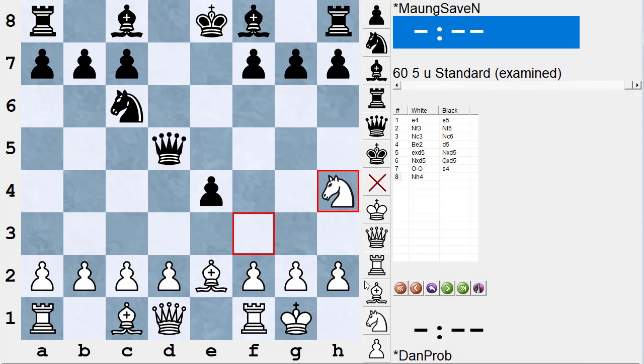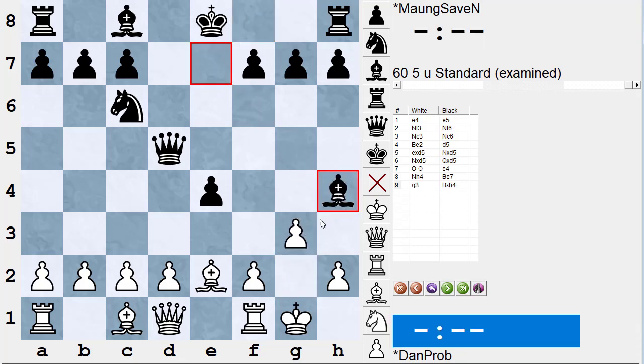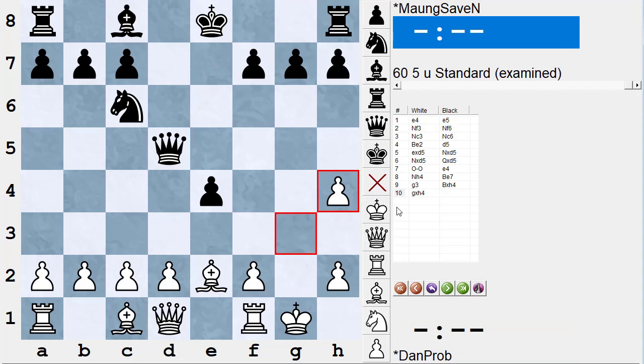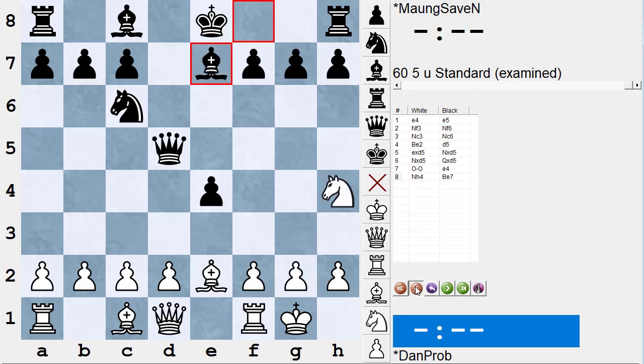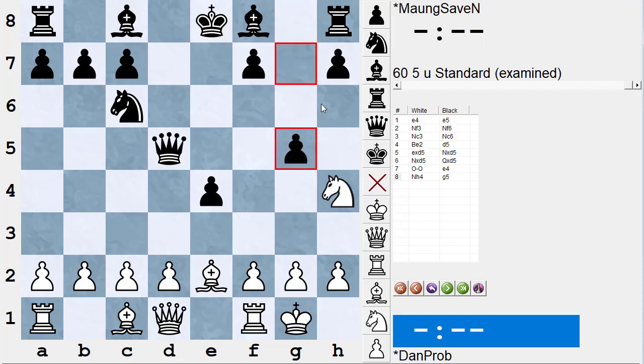If you play knight to h4, the move that Black wants to look at is an AWL move — attack it with something worth less. What's worth less than a knight? A pawn. So Black should look at playing g5 here, and notice the knight has no safe squares — White will lose a knight for a pawn. It's true if you play bishop to e7 and White plays g3 to guard the knight and you take it off and he takes back, the White king is very weak. But in general, why not win the knight for a pawn instead of trading it off for a bishop? You want to look at the AWL move g5 first.